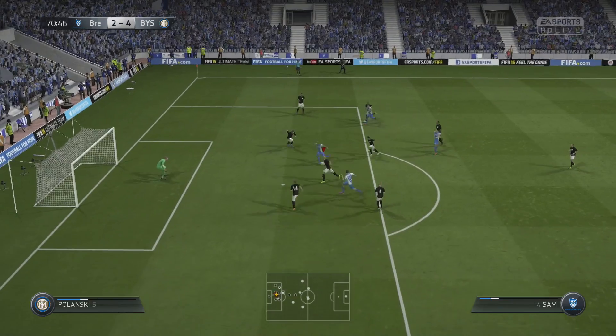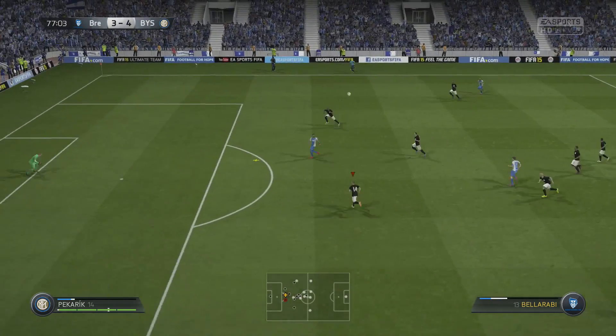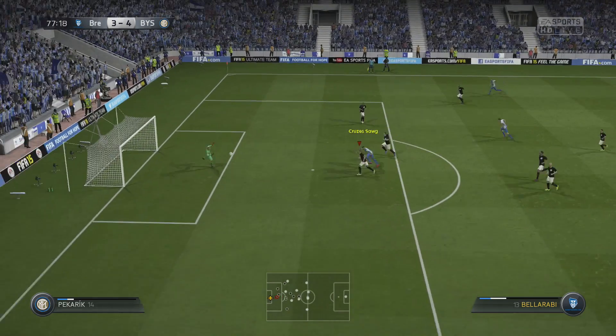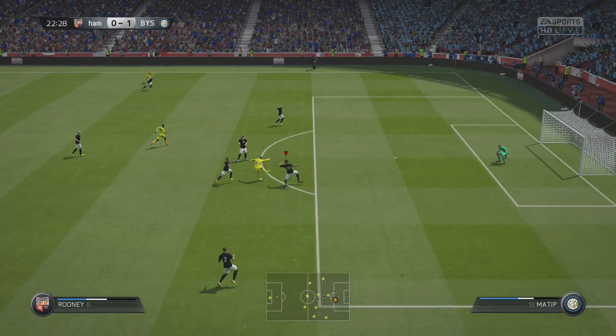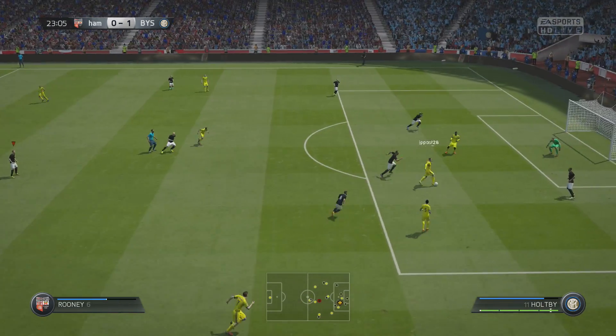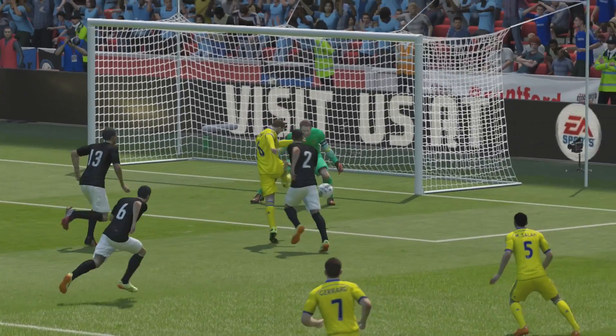Even on one-on-one chances his reflexes were better, but the problem was he would not take good angles to the ball. There were a lot of times — and this is a goalkeeper with 90 positioning — where his positioning would be a little bit off. He wouldn't take a good angle to the ball; he would leave a little bit too much space to one side or another.